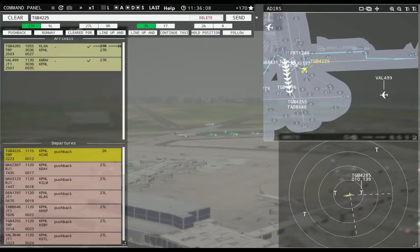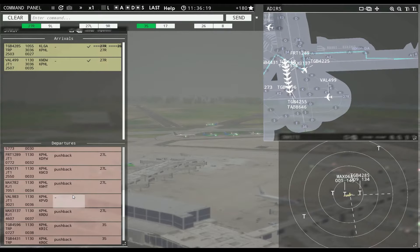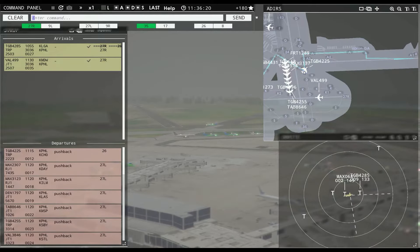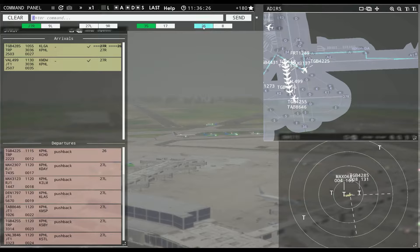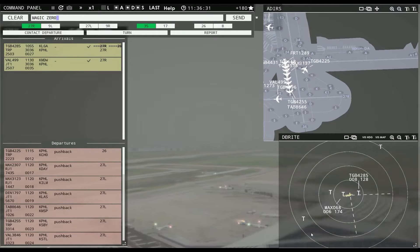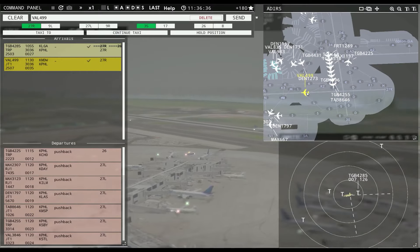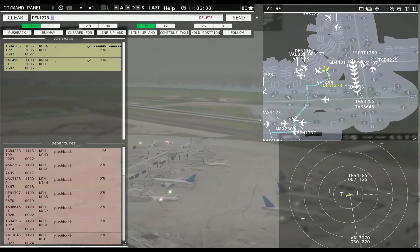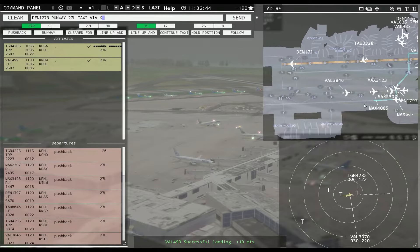Globe 4225, continue taxi. Get off my runway. Denali 1273, runway 27L, taxi via Kilo Yankee Sierra. Denali 1731, pushback approved, expect runway 27L. Denali 1167, pushback approved, expect runway 27L. Value 499, taxi via Kilo. Please tell me you're not going to a terrible place. I have a cluster here. Value 3070 with you, runway 35, cleared to land.